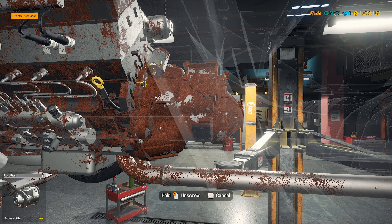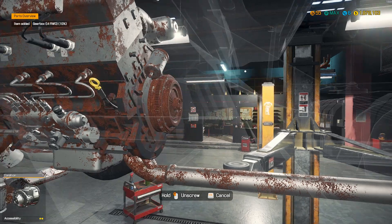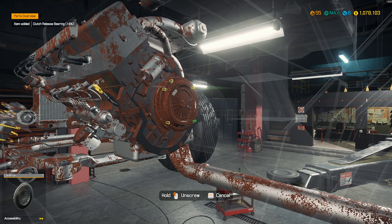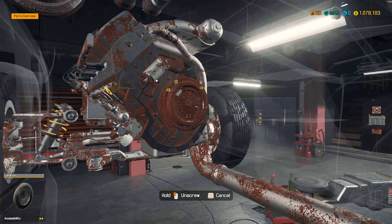This is a deceivingly big garage. There is a second story that we can go up off to the side, above the office. Of course, when you get the full garage unlocked, that's where you get that area.